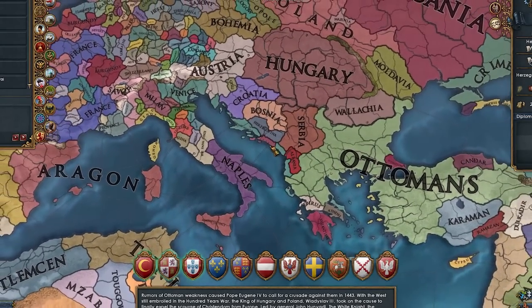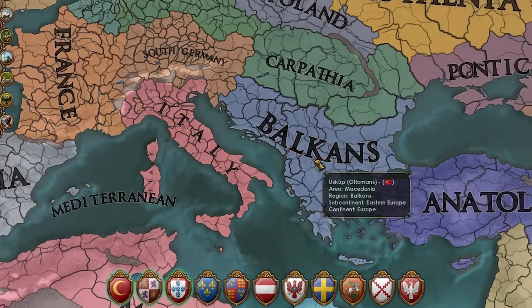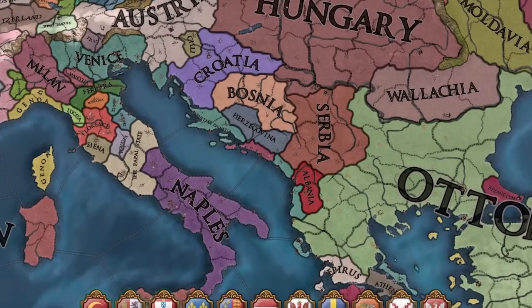As a tiny Balkan nation, why not do what has to be done — kick the Ottomans out of the Balkans and conquer the entire region? Is this going to be easy? Probably not. Am I going to fail? Probably yes. The AI is a lot smarter now.